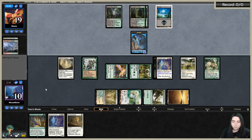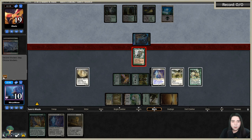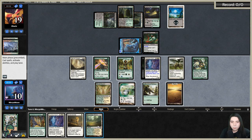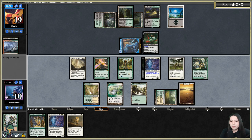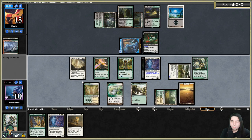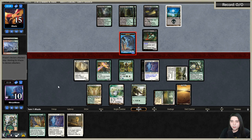We can get back our Coco as well. We're just going to hold up Coco plus Ephemerate. Getting in with our Flickerwisp — I think we easily got this race, plenty of blockers and combat tricks. I seriously thought Skyclave could hit the Illusion. Let's Coco.